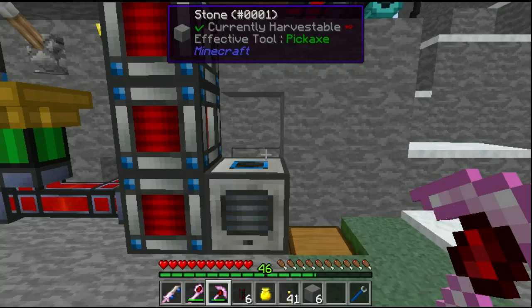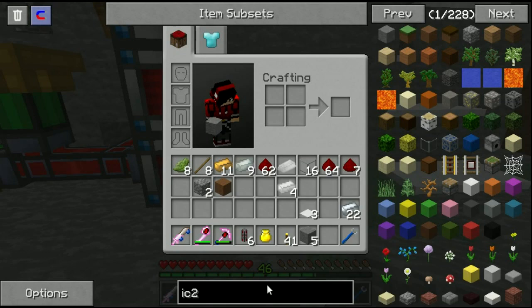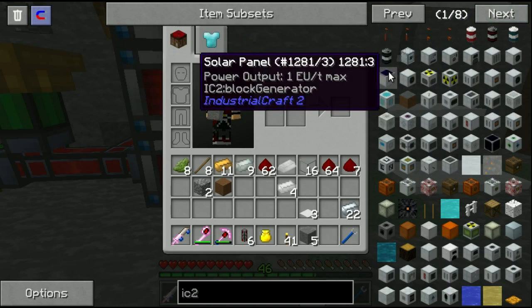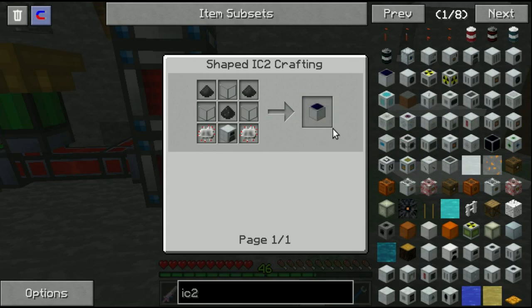IC2 power options: solar panels give only 1 EU per tick. Electric circuits? Can you burn fuel for this? There is a generator that uses fuel, and it needs iron plates.